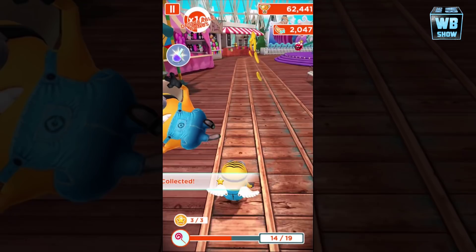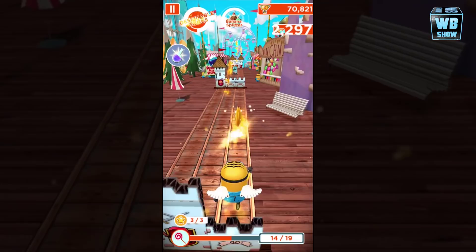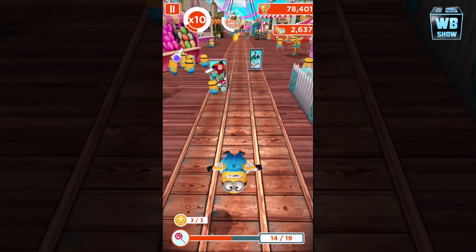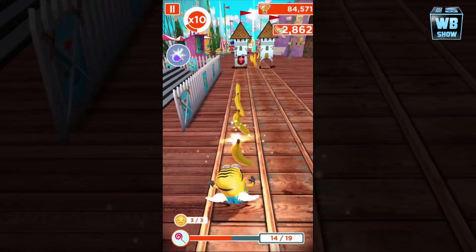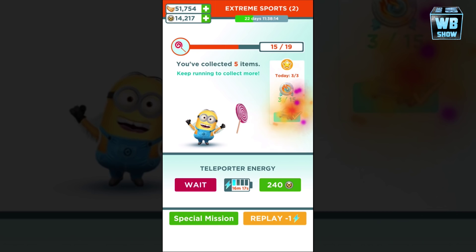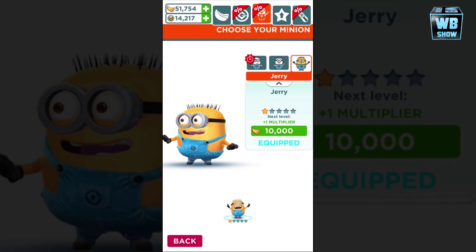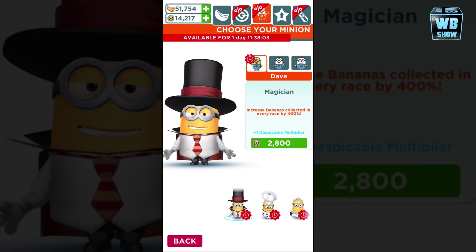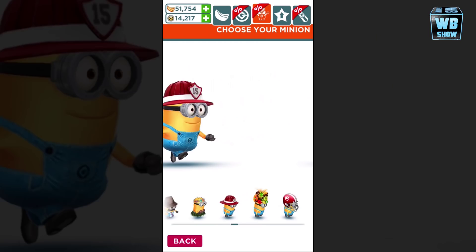We got all three stars, so we're gonna get double the bananas — these nice golden bananas. This is an endless runner game so you can't beat it; it's not like you're gonna win forever. Anyways, that is Jerry in Despicable Me: Minion Rush — really cool character. I'm gonna take a look at the other characters when I get a chance and probably buy Carl as well. Let me know in the comments which one I should get!